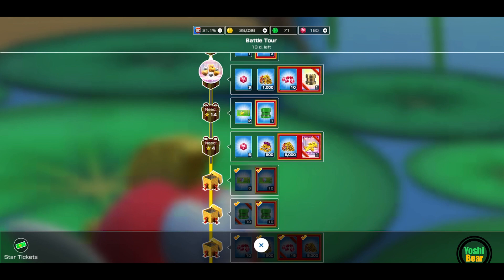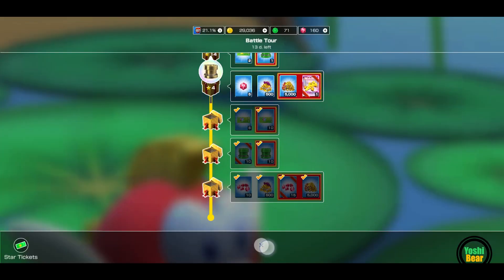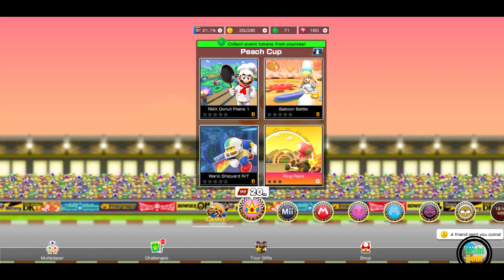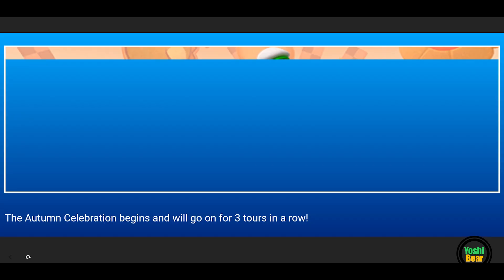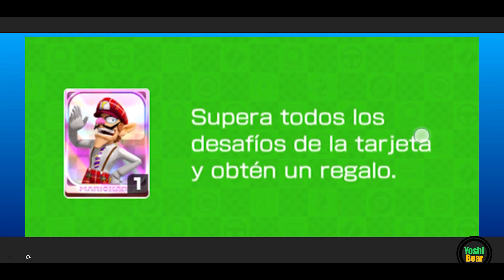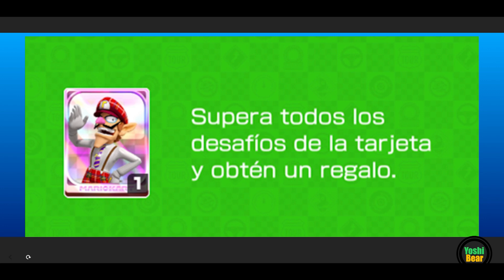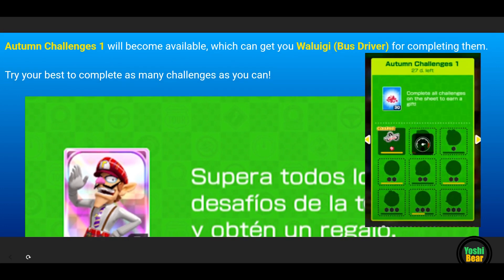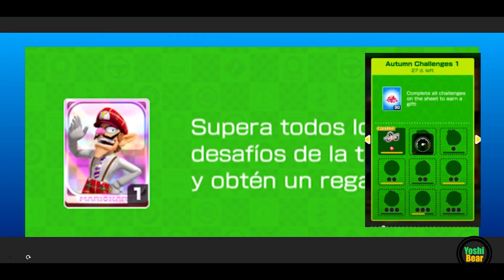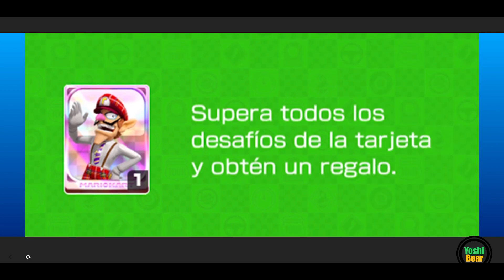But then all the rewards are pretty much the same. We've got Gold Sweet Ride, same as last year. We also got the silver and gold heart balloon — still the same as well. And on this one, this is also new — with the autumn challenge, we actually had 30 rubies last year, but this time around we got Waluigi bus driver.